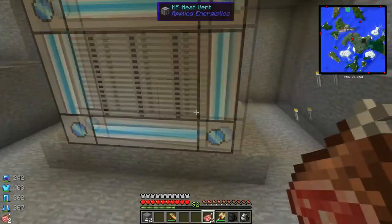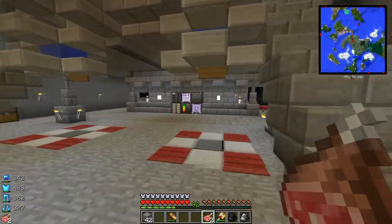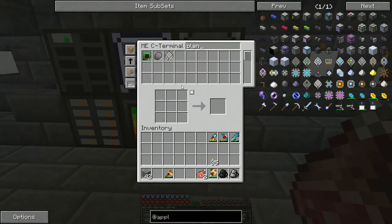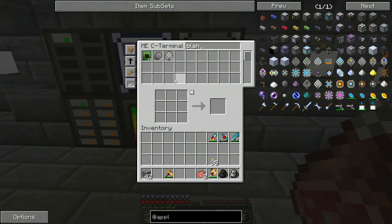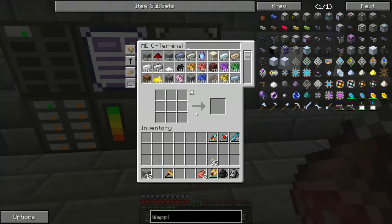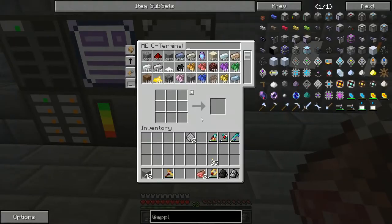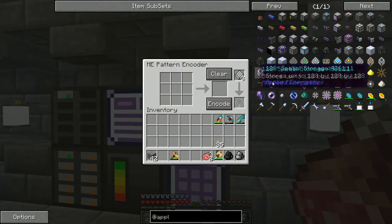So we have these two things in our MAC right now — pretty basic, off to a good start. Now I want to auto-craft some more blank patterns. Let's see if we can make 10 of them. We're out of glowstone. Let's go ahead and craft some more blank patterns and then do some of this food stuff. We'll go to our pattern encoder and throw those in there.